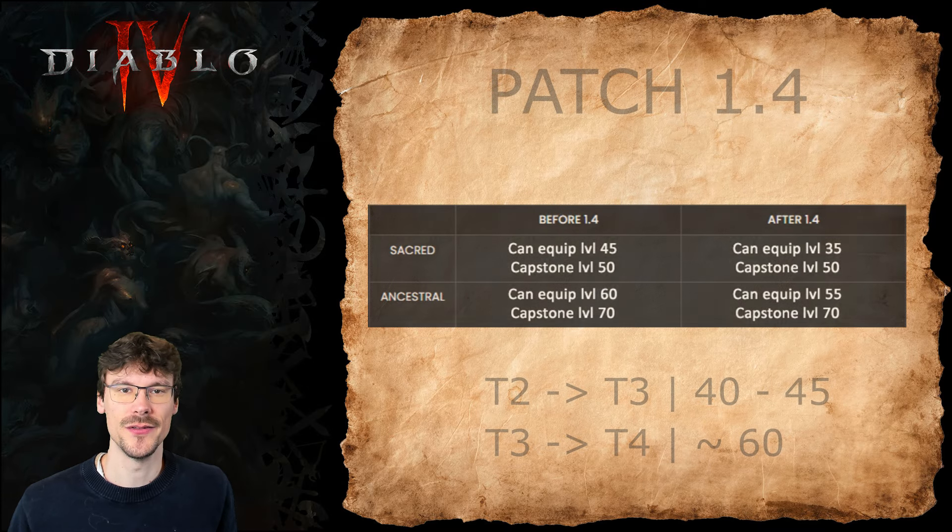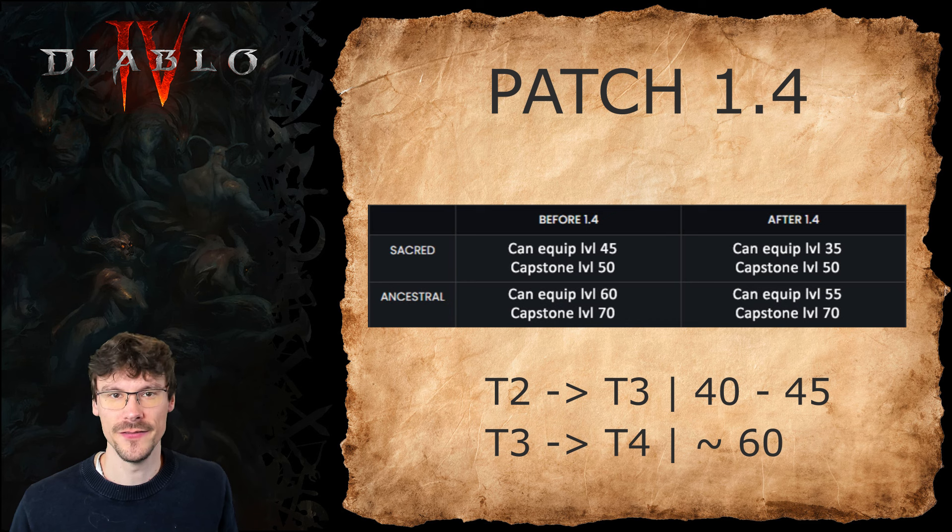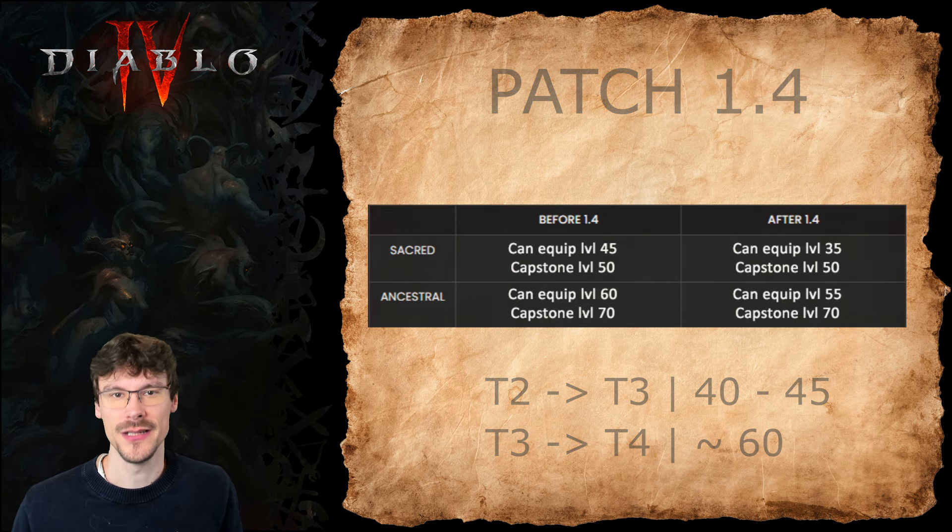In this guide I'll tell you that you need to go into T3 between level 40 and 45, and into T4 at around level 60. The idea is that you want to equip ancestral items at level 60 and sacred items at level 45. Now with the patch you'll be able to equip sacred items at level 35 and ancestral items at level 55. However, the difficulty of the capstone dungeons has not changed, so if you're level 35 going into a dungeon tuned for level 50 it will be hard. You should still aim for level 40-45 for T3 and around 60 for T4.